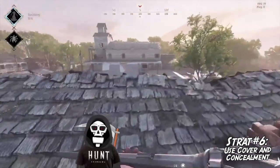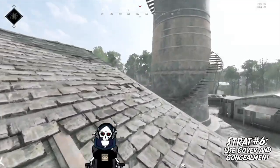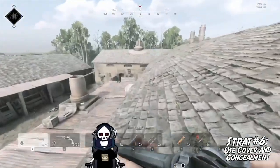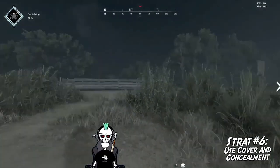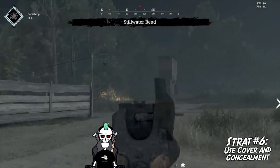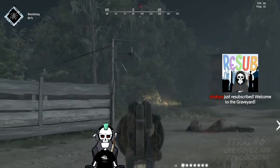Believe it or not, most buildings in Hunt are not hard cover. Wall banging is an effective strategy to take down enemies and you should be looking to utilize it liberally. Take time to learn the different capabilities of ammo types when penning through different materials — it will produce more kills than you think, and honestly it's just really fun. Weather also plays a large role in how you can stay concealed. Nighttime will make you harder to see in bushes and against dark backgrounds. Fog forces your long range weapons to get closer, but it does present the opportunity for longer and wider flanks.